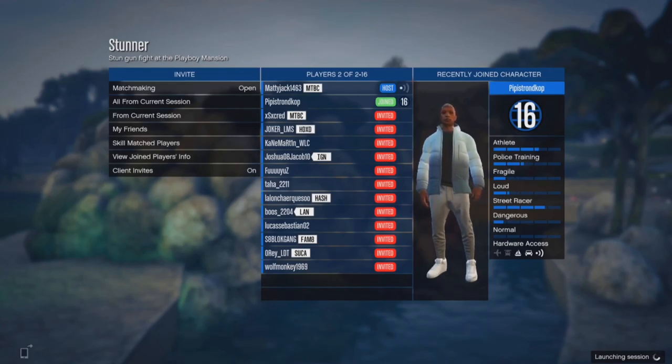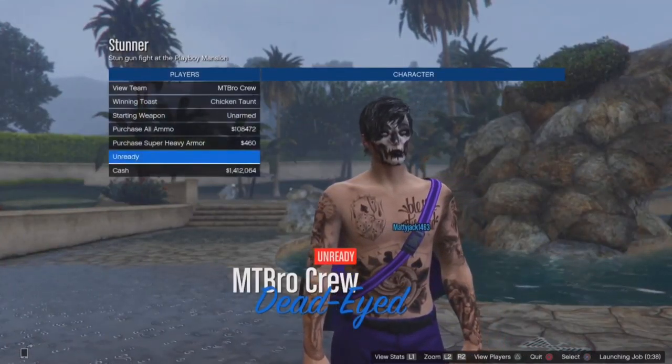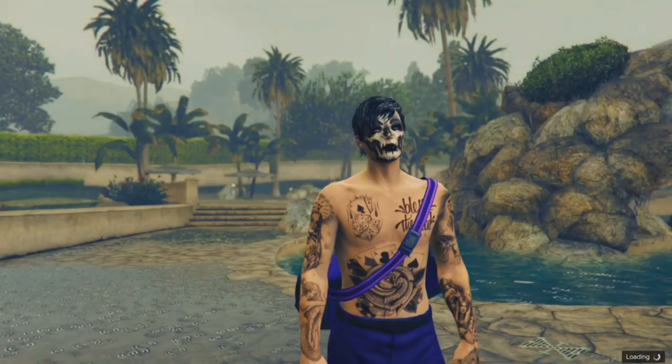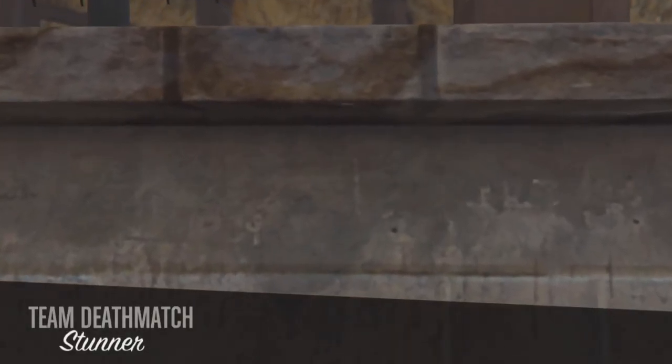Once you're in, you want to put your lock weapons to 'Owned' and pickups, then go ahead and invite a random online player. Once you've got a player in the job, all you want to do is just start the job and launch the session.